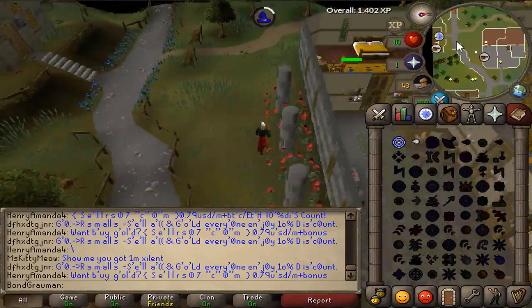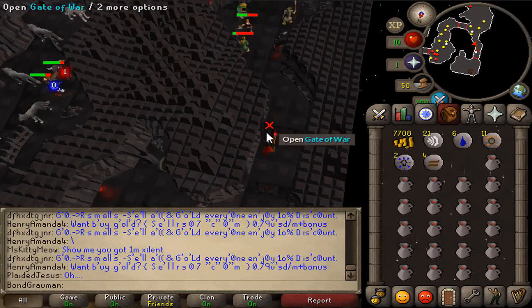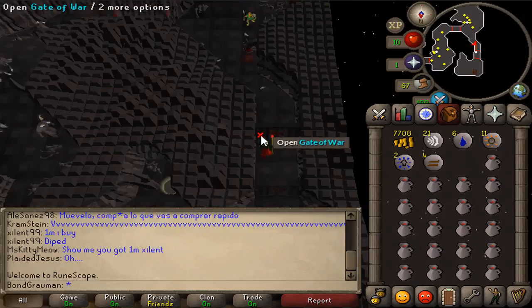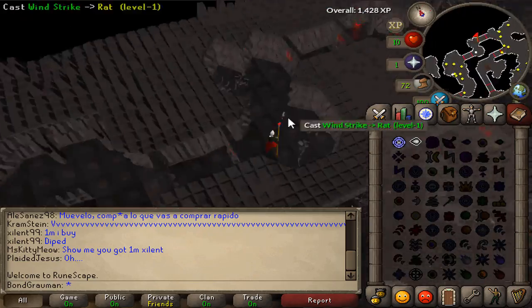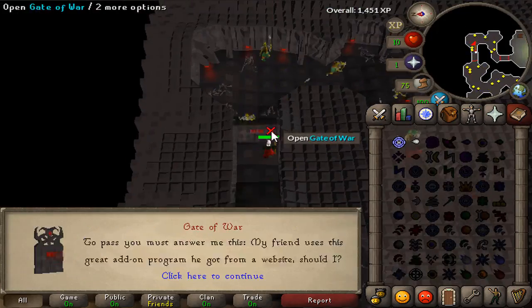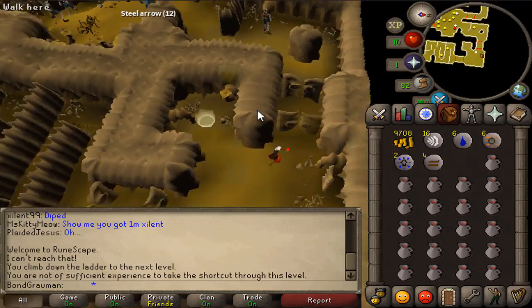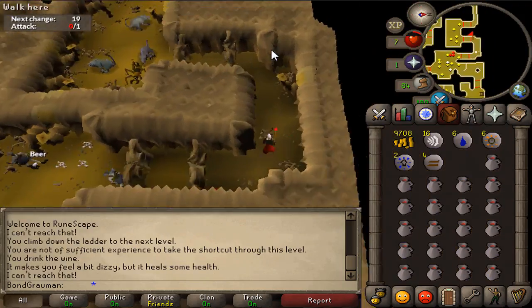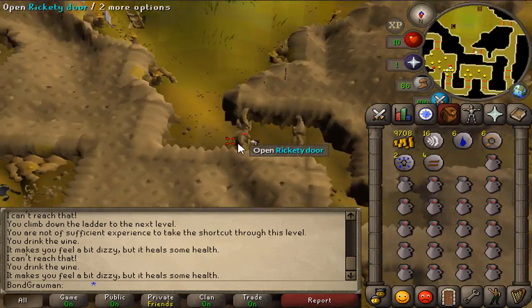I took my money, all the runes, and filled the rest of my inventory with wines, then headed to the Security Stronghold to get my 10,000 GP. If you want to get the 10,000 GP you actually need a two-way authenticator for your account. You need to link a phone app to your account so that your account is as secure as possible.